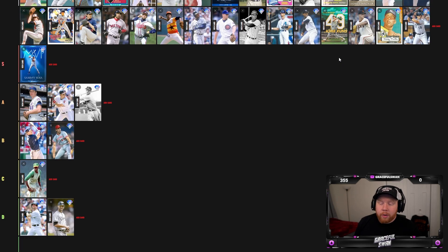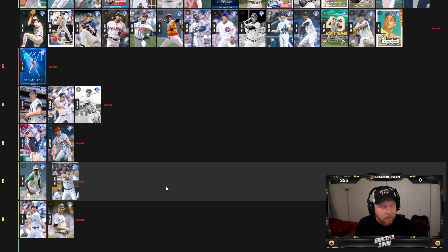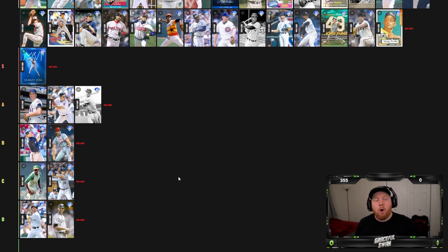Michael — new legend — incredible power versus left, it's almost maxed out. With that 83 contact it's kind of passable early in the game; he might be a bench bat. I'm going to throw him in C tier just because that power is so high. I think he's a little bit better than Paul Konerko, but I don't really plan on trying him.